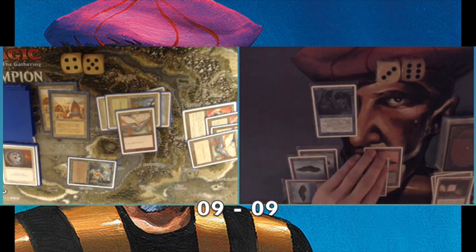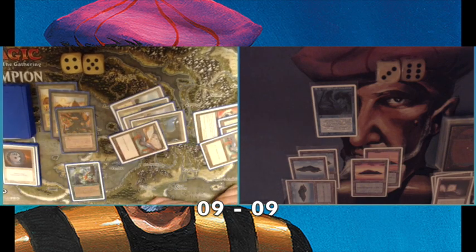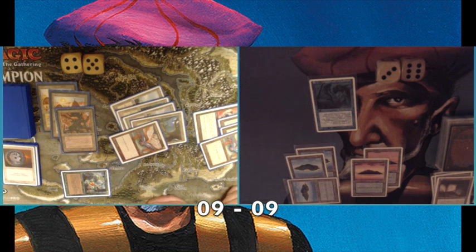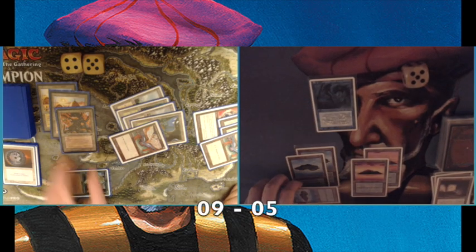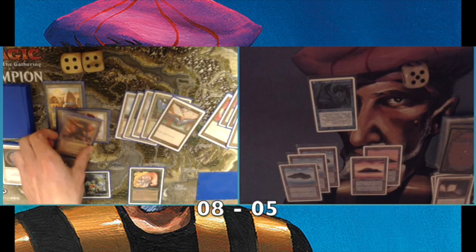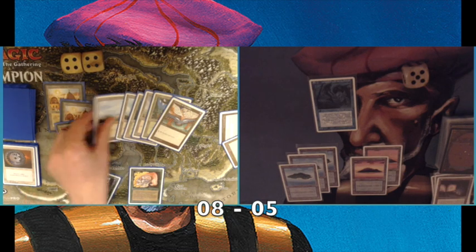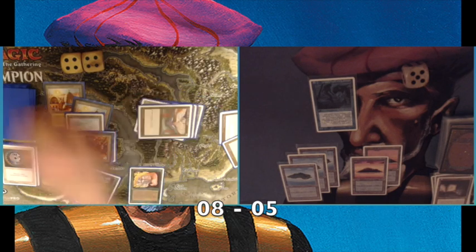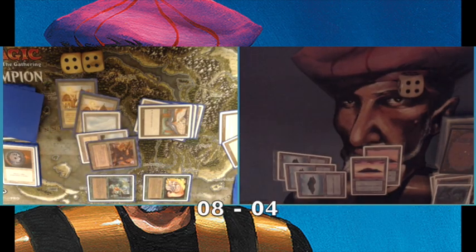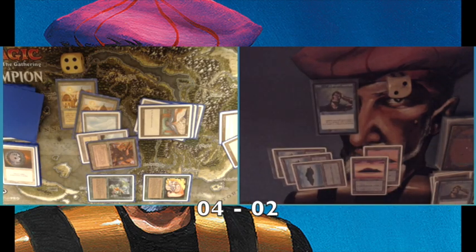I play a Merfolk of the Pearl Trident as a chump blocker — basically just a four-life buffer. He attacks me down to five. I think about a Boomerang, but take the damage and go to five life. He takes a damage too and plays Llanowar Elves, going to eight. The situation looks hopeless, but it's not done. He plays Plains and has two Tomes, drawing two cards per turn. He also plays a Felwar Stone and attacks. I chump block his Ernham Djinn and play a Psionic Blast — I'm on two, he's on four.